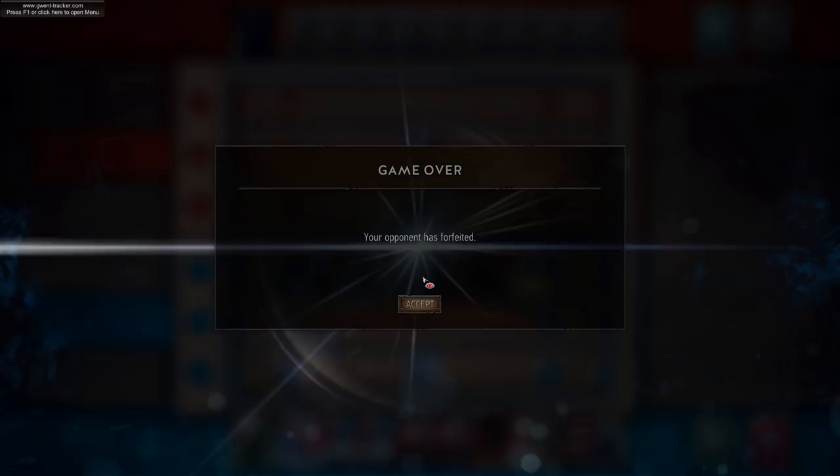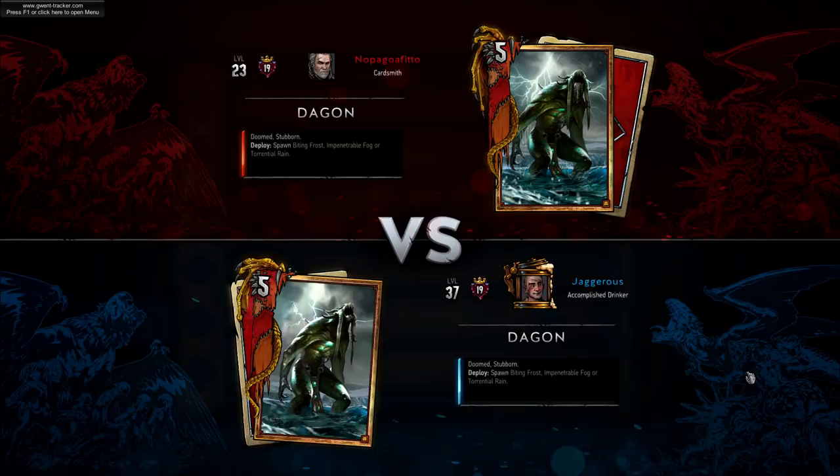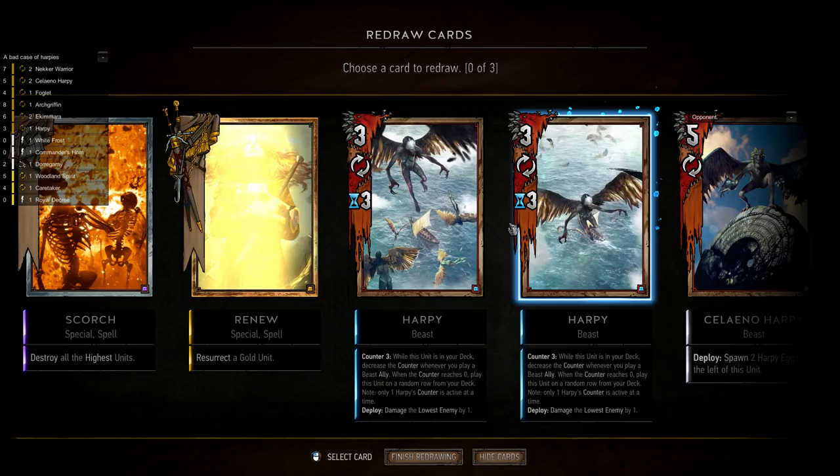What the heck is going on? Everyone's just forfeiting today. Okay, so a Dagon mirror — this actually favors us usually. I don't typically lose against monsters... and now I've said that, I'm probably going to lose.